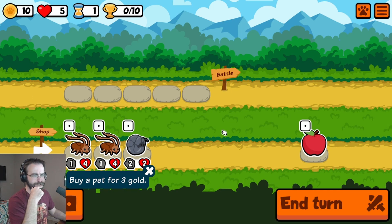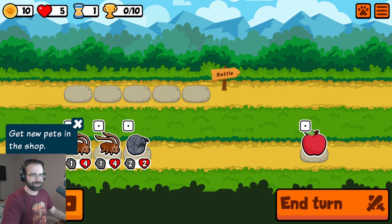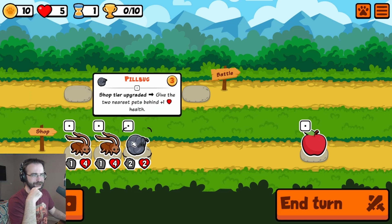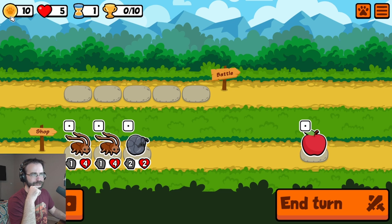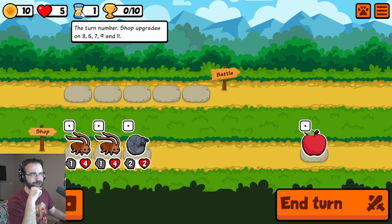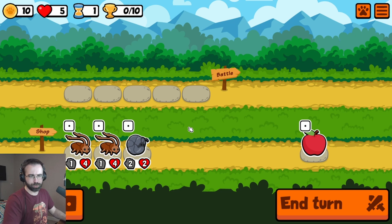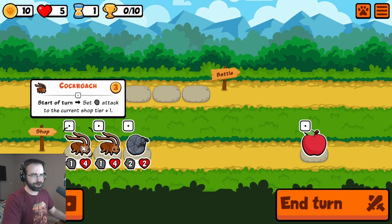The way this works, as I understand it, we can buy a pet for three gold. We can get new pets in the shop by rolling for one gold, and we're starting here with a cockroach and a pill bug. We also have 10 gold to spend, five hearts — if we lose all our hearts, we die. It's turn number one and we need to get 10 trophies. There's also some food that we need to buy.